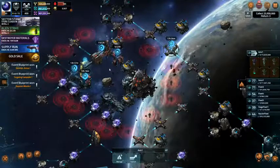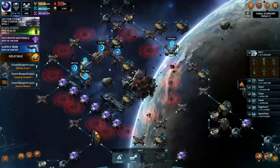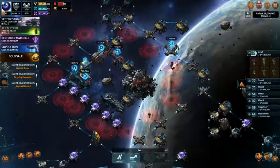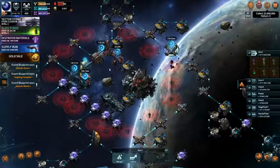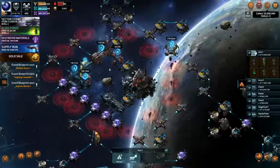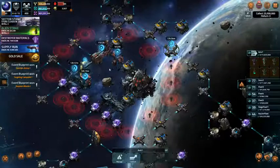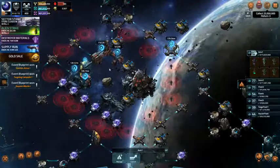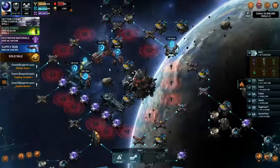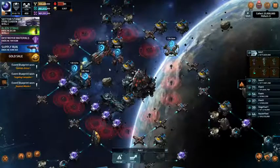I am doing a lot of Elite Dangerous. I finally figured out how to rank up with the Federation, and I have achieved the lofty rank of Ensign. Of course I do have my Python I'm trying to finish fitting — the armor costs 51 million credits and I have enough for that. But I also wanted to get a Federation gunship because I like firepower, and I wanted to play around with the various fighters in the game.